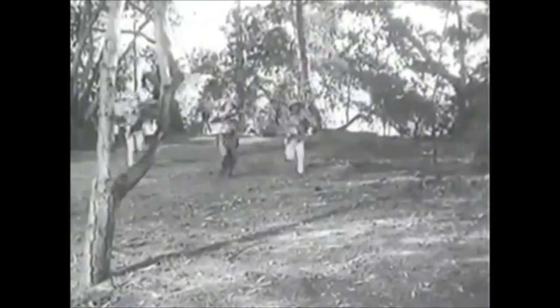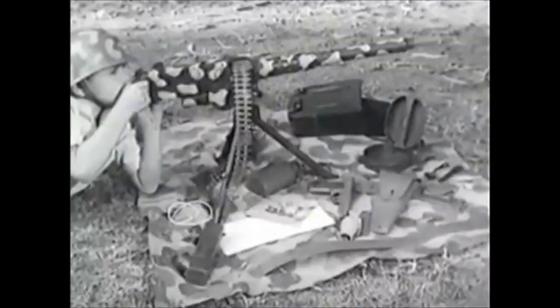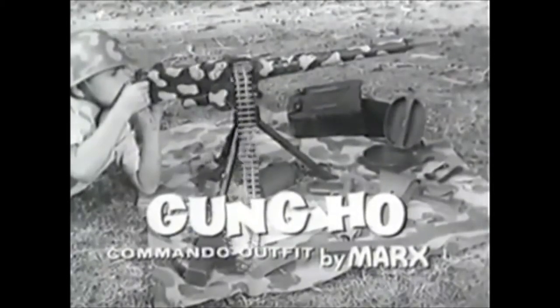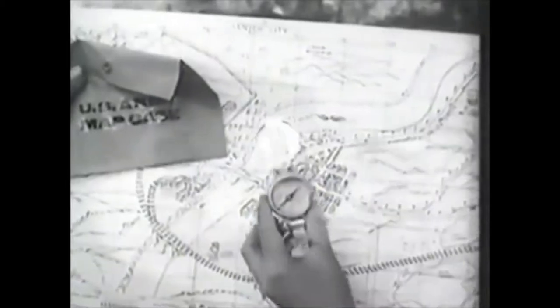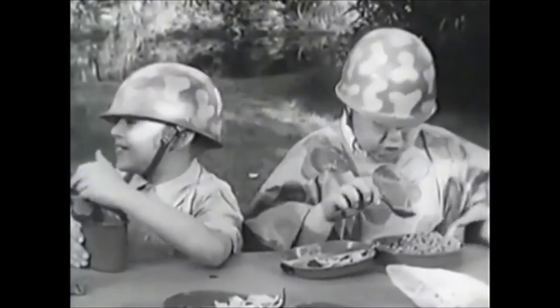Here come the Gung-Ho Commandos — the best equipped boys in the field! All the equipment you need for fun and excitement in the Gung-Ho Commando outfit by Marx. Just look at all the things you get: there's a battle map, a direction-finding compass, a cap-shooting automatic with gun belt and holster, a helmet, a canteen, complete mess kit, and poncho.